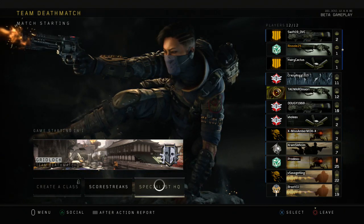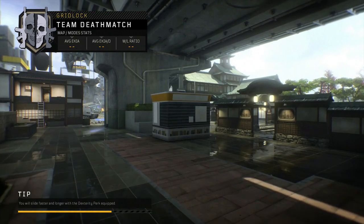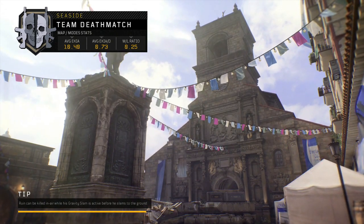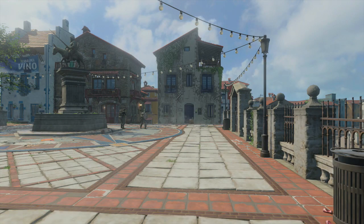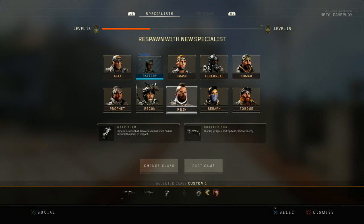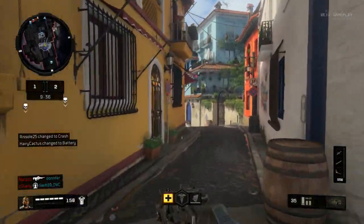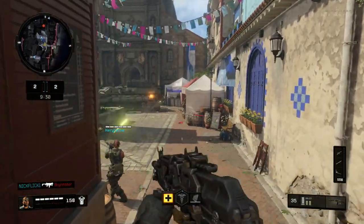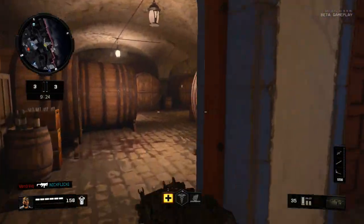Once that finally finishes you get a nice scenic view of the map rather than just a static image, which is a nice change. A couple of times though, the map would take so long to load that the match had already started and people had already spawned in while I still wasn't in yet. When I did spawn in, it automatically chose a specialist for me — not necessarily the one I wanted — and I had to spend time going into the menu to switch. I think they should implement a preferred specialist setting that always picks your chosen one no matter what.